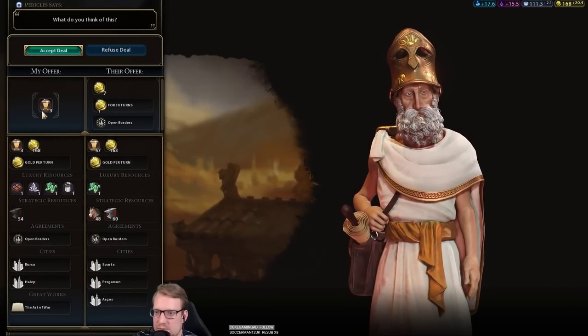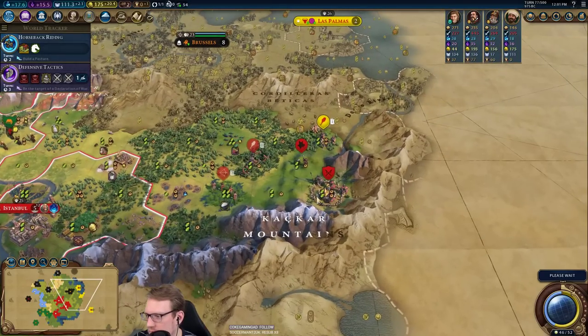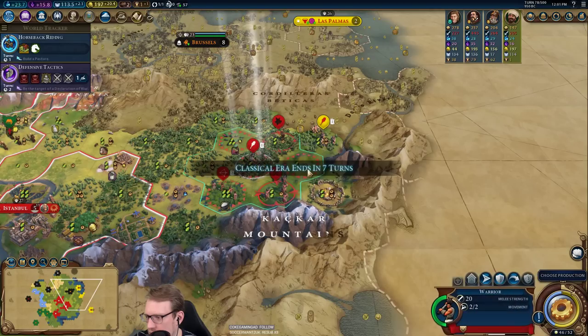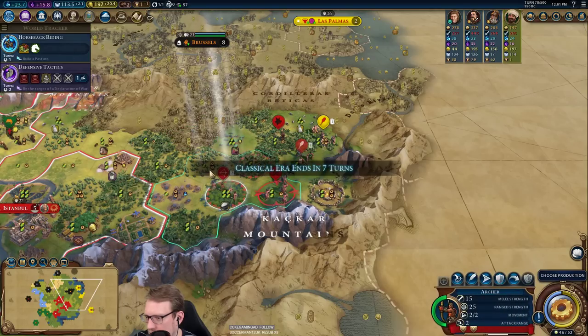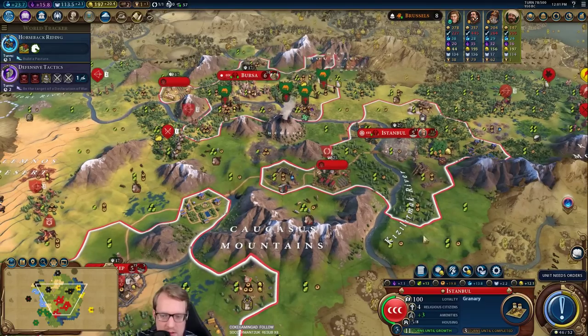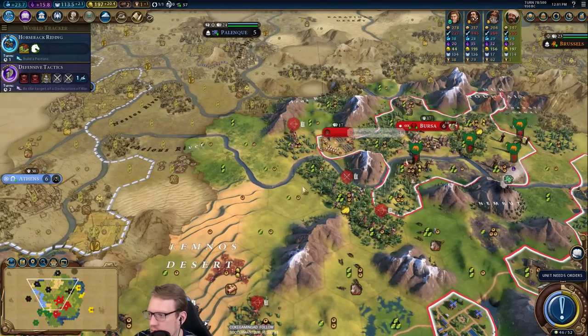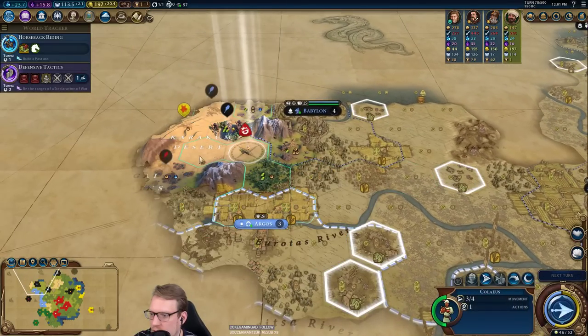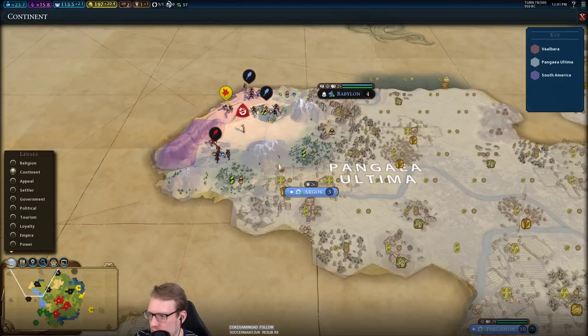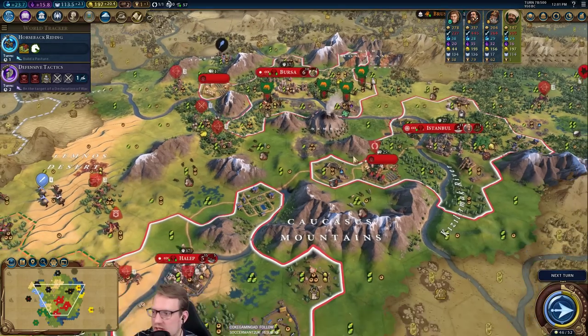Getting a lot more science now — that feels pretty good. I need to grow here before I can do anything else productive, so I'm going to get the granary for housing and food. There's our last continent. Seven turns on the era.